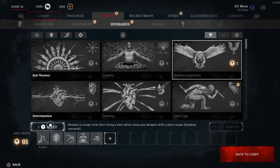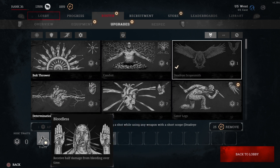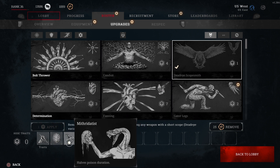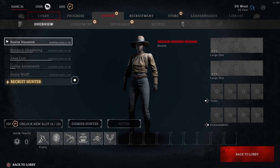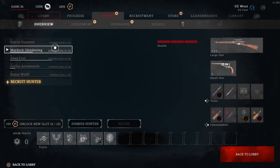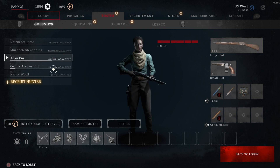If you like a trait you can apply it, and now that character has all those traits. You can see all these characters have different traits I've put on them that really help through the process of completing a match. They are tough once you get in there — it's like, all right, time to focus, get this done.